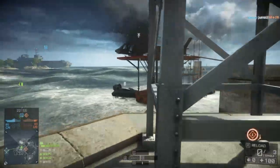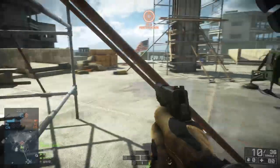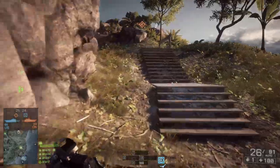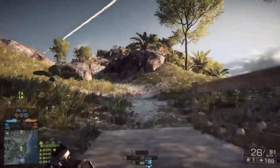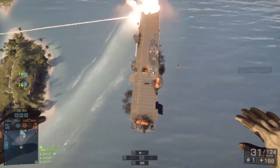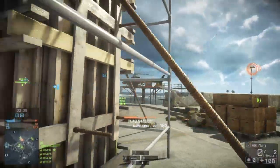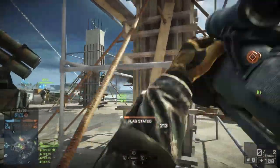Carrier Assault is a homage to the once famous Battlefield 2142's Titan Mode. To explain how it works: you've got to capture some conquest points, and then once you've pulled down their tickets long enough, you will be able to breach the ship and you'll have some corridor gameplay. So here it is in action.